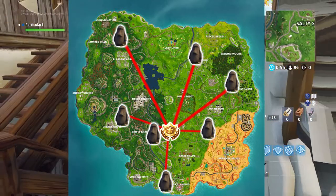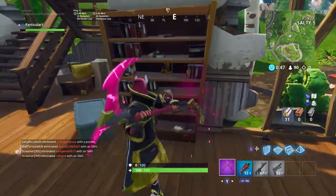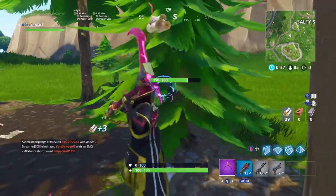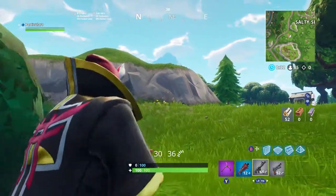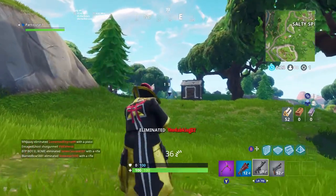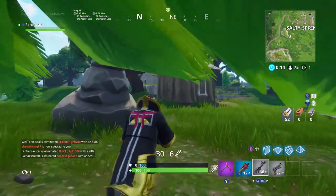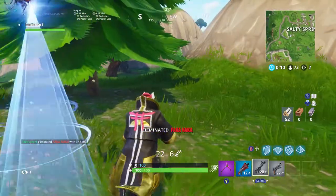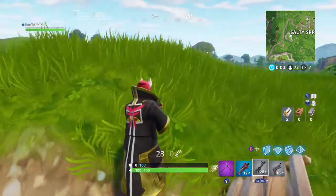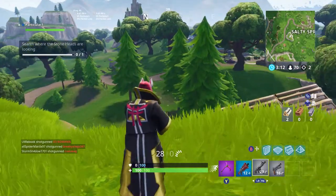Alright guys, we've landed at a house right now because it's gonna get crowded. Got a pistol — I don't really want that. Looking for materials and opponents. Ouch, that was terrible aim. Where's this other guy? Alright guys, this thing is gonna be right up here — there's a good look at it right there guys. Let's go get that. Alright, that's complete — that was pretty easy.